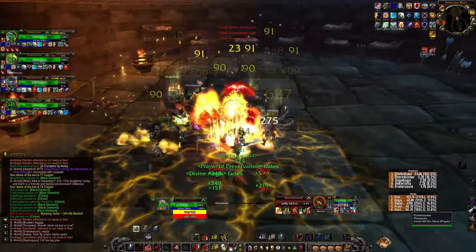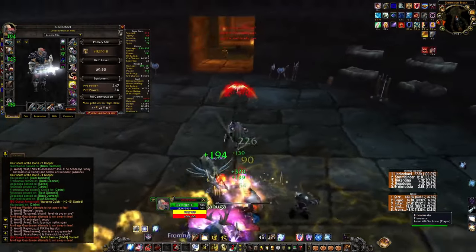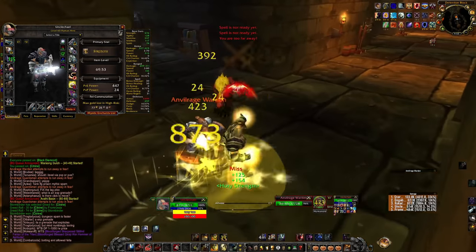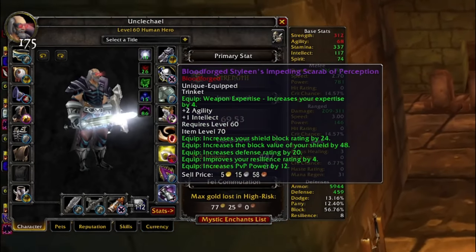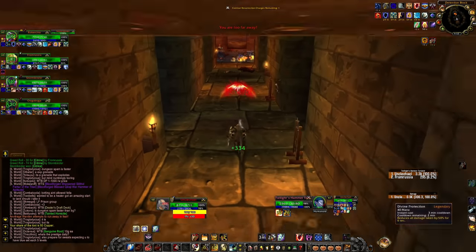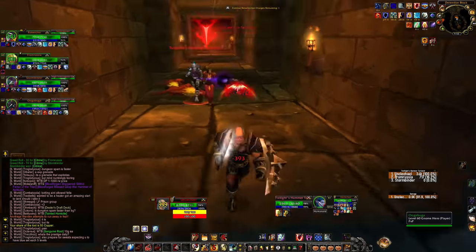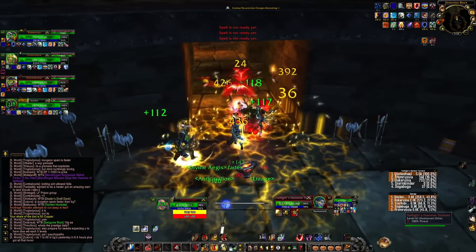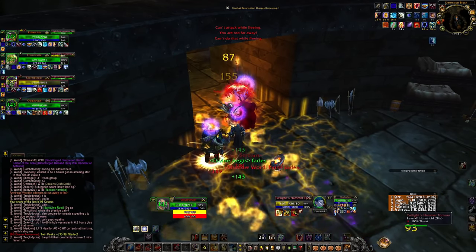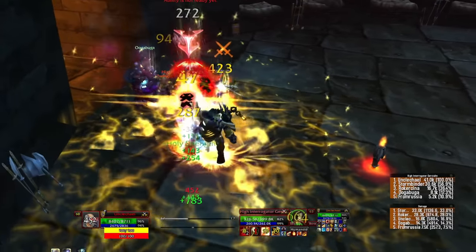It's just nice being able to pull so much so comfortably. I'm getting tankier — the fact that I've gotten nothing good from these caches and still have 86 block with my procs, that makes me happy. I'm currently using two PvP AQ trinkets which are actually probably better than almost anything I'm gonna get from a PvE trinket right now — they're kind of broken. There is possibly something from the cache that would make me want to replace them, but it'd have to be a mythic version.